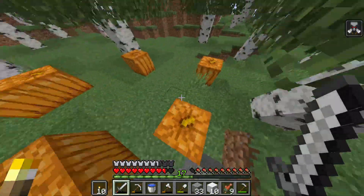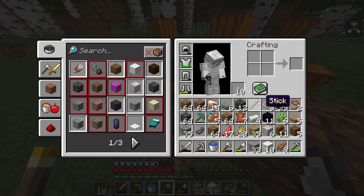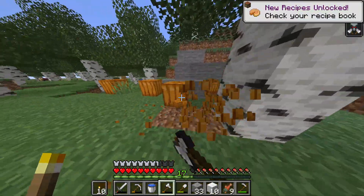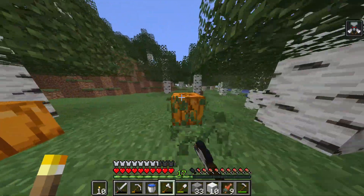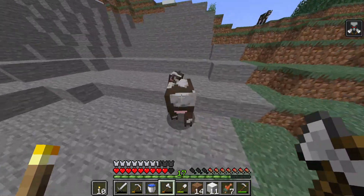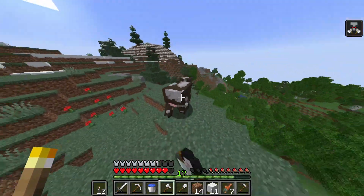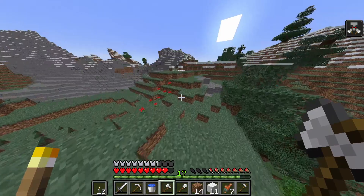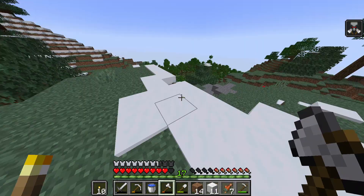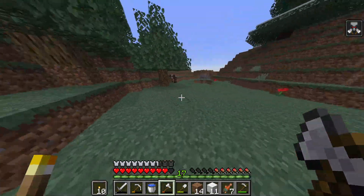We stumbled across some pumpkins — a pumpkin patch. I'm just going to swipe a couple of these and use them as a farm back home, so we have some pumpkins to start off with. I'll probably grab them all but I'm not sure I'll use them much right now. More cows — I count three. Hopefully we just get more leather. After killing all three we ended up with 12. So unless I see some more on the way back, we're going to stick with 12 for now.